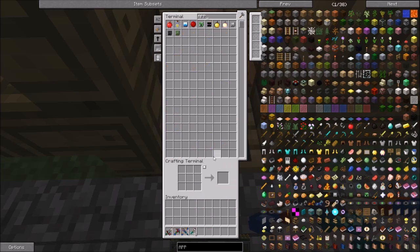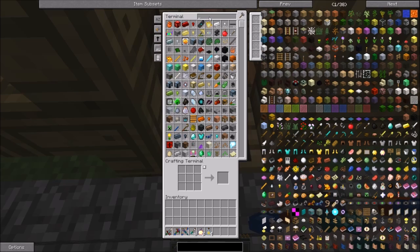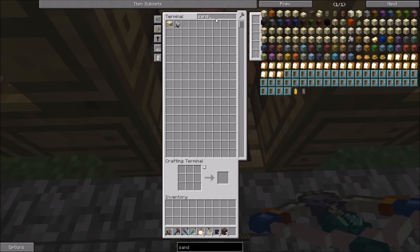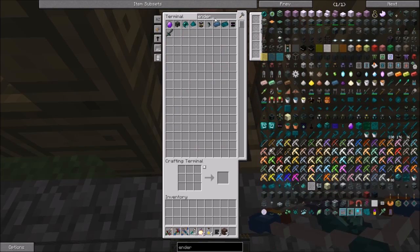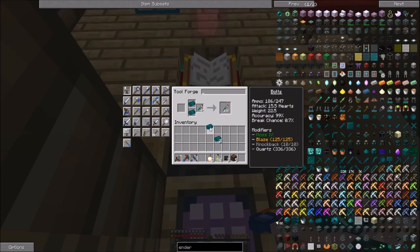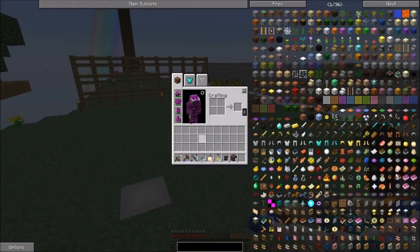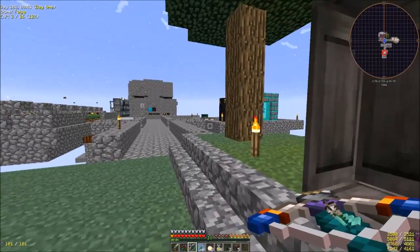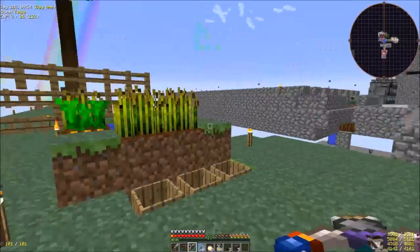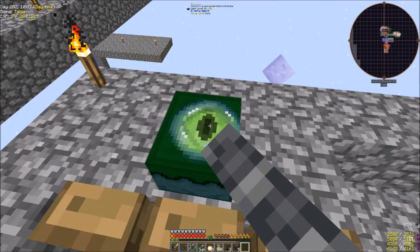Let's grab — I made some Notch Apples, we're going to grab those, and grab this just in case. We're going to grab the wither skulls and soul sand. We want some enderium — we can go ahead and just repair the dead arrows real quick. Those are repaired. Flying around, they don't repair, so all the time I was flying around in the mining dimension they weren't repairing. I ended up dying and going into the End by mistake — I was filling this with the pearls and clicked and went in, so I ended up dying in here once.